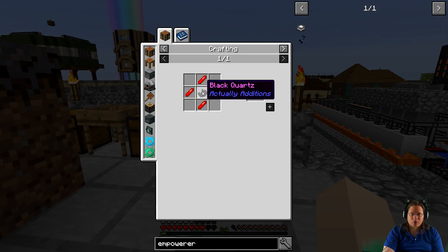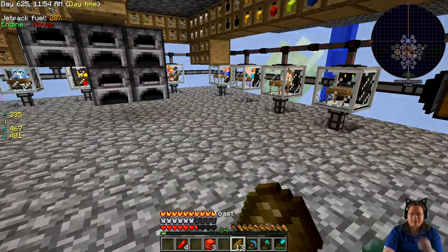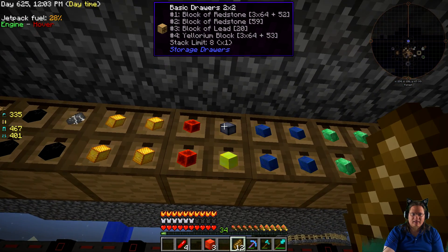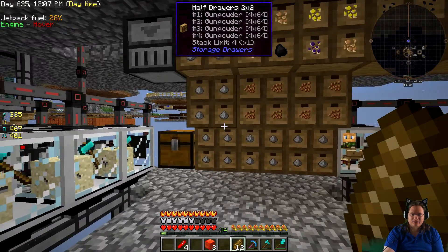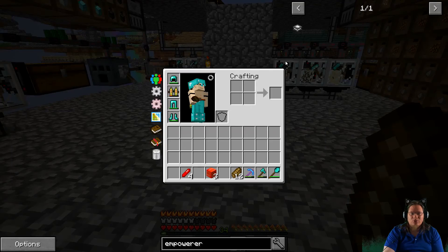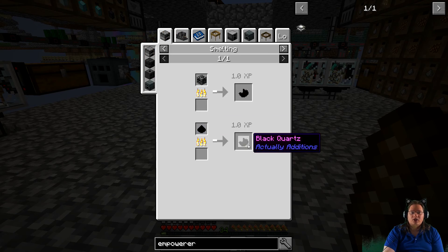So, I need some Coil. I need some Black Quartz, which I think I have some from this. Coal, lead, flint — we have crushed Black Quartz. So where do I get Black Quartz from? Oh, I can just burn it.